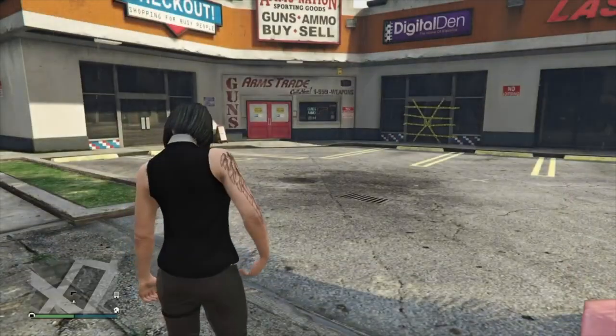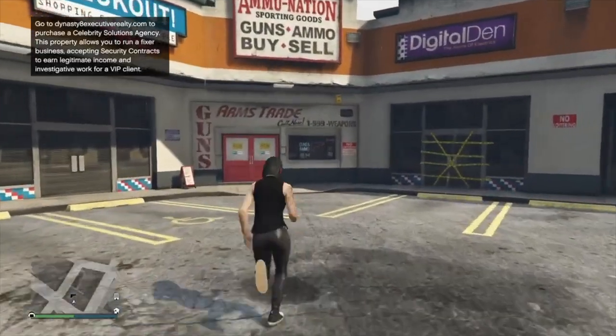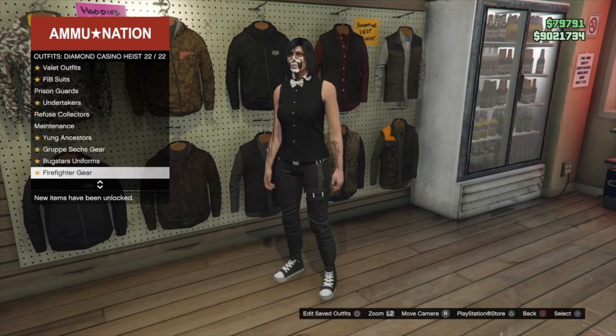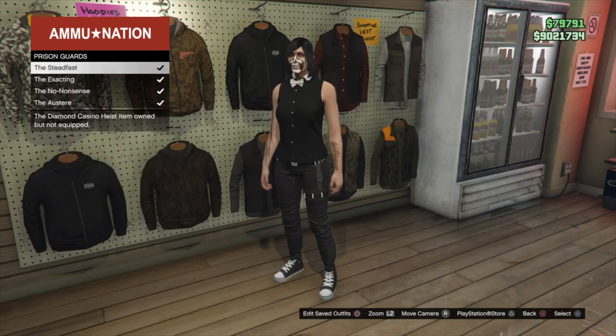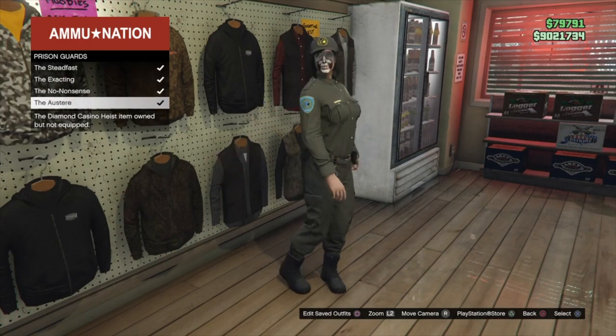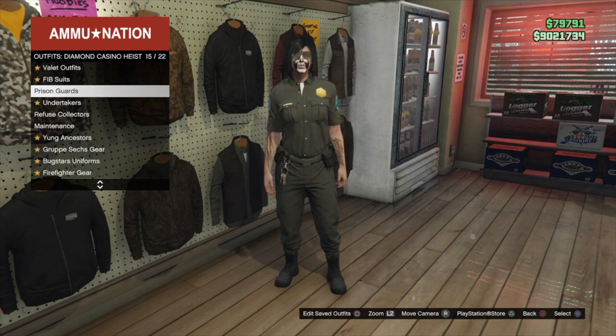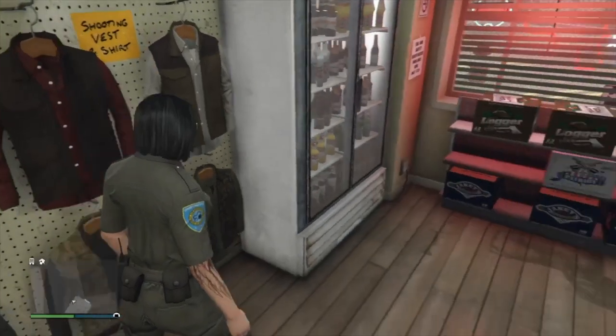When you load into a lobby, make your way to a clothing store or the gun store. Go into Outfits > Diamond Casino Heist Outfits, go into the prison guard section and select any of these outfits. If you don't have any unlocked, you need to do the setup for the Diamond Casino Heist.